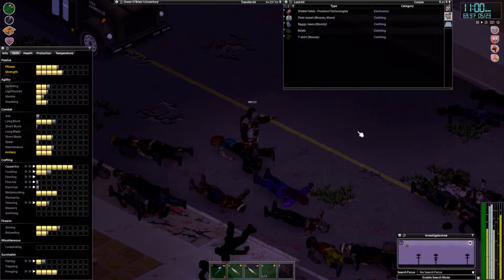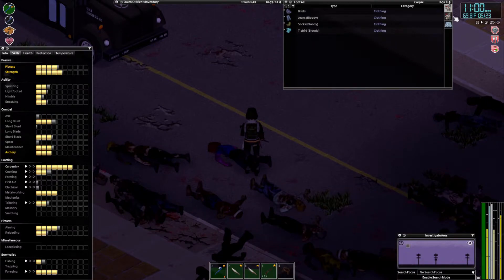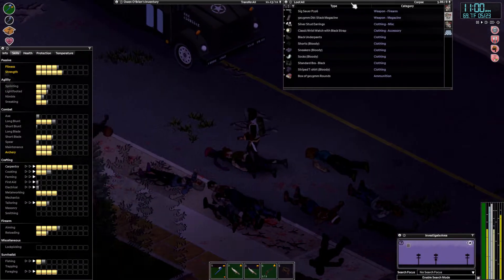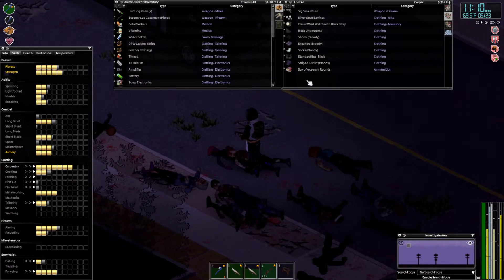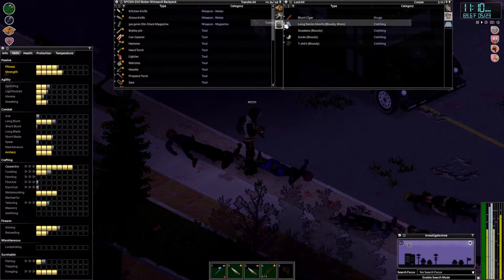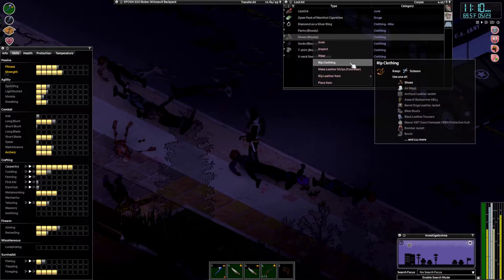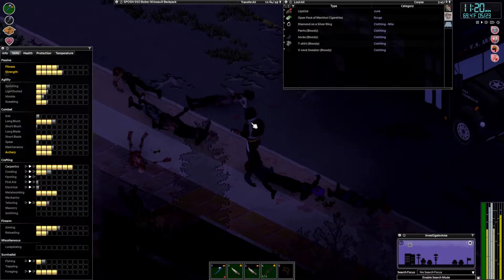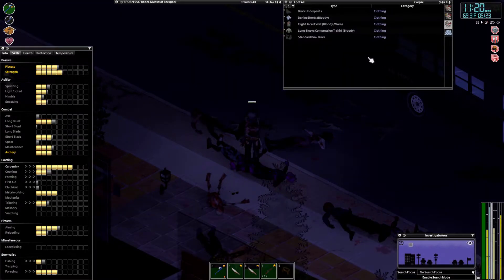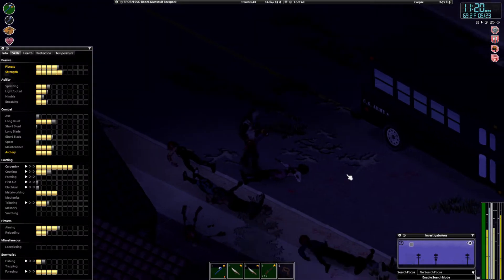I'm just gonna take my time and rip up all the leather — because the more leather I have, the better. I can also start dismantling all these radios and watches and everything. I really need to get electrical, especially if I want to start hot-wiring vehicles. A box of 9mm rounds — don't mind if I do. Get some tobacco seeds. Rip the clothing.